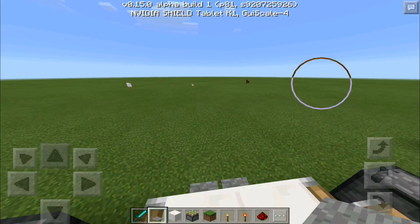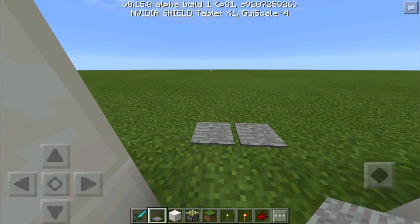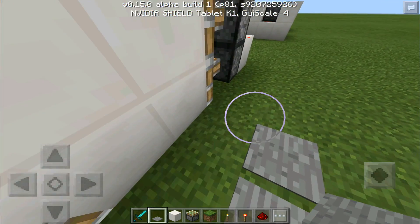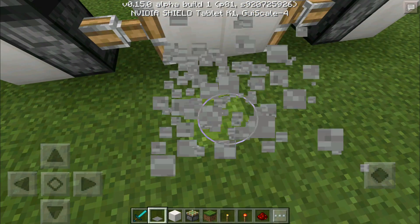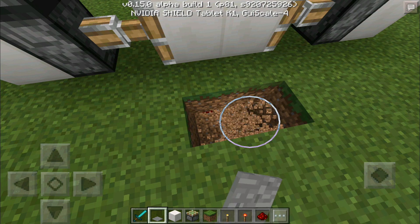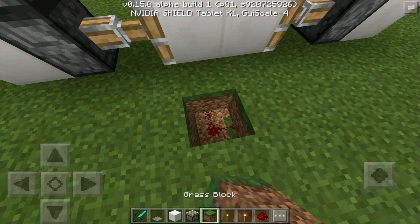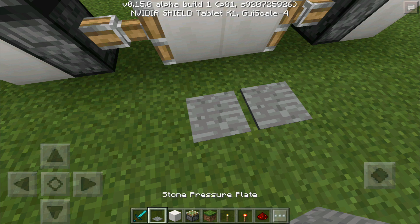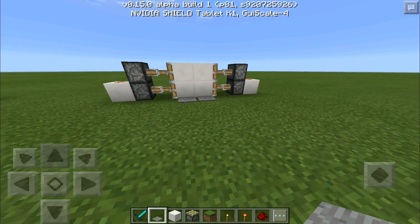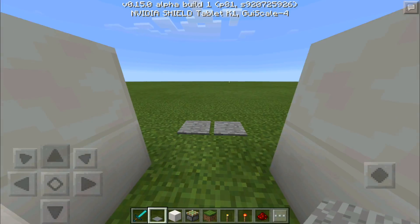A lot of you guys may want the pressure plates placed a bit further back. If you build it right at the door and you're running, you'll bump into the blocks before they open. To prevent that, just move your pressure plates back a bit further. Now you can run through and it will be open at the right time — if you place them too close you can get stuck for a second, as you can see.